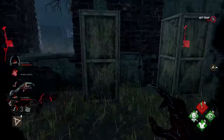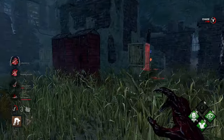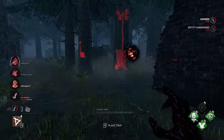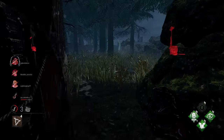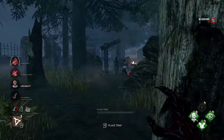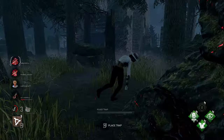This is the power of Dark Devotion and Nurse's Calling on Hag — the fact that you can lose your terror radius and just sneak up on them is really strong. Out of all killers, I think Hag benefits most from Dark Devotion; her ability to juggle survivors is really good, and every once in a while you'll hit your obsession. Sloppy Butcher is doing a fantastic job — it's our only slowdown perk in this build.